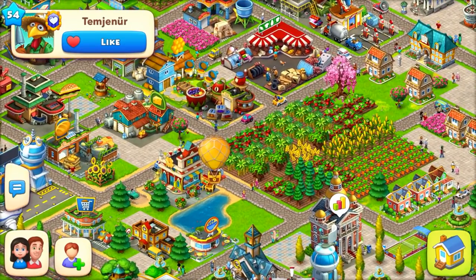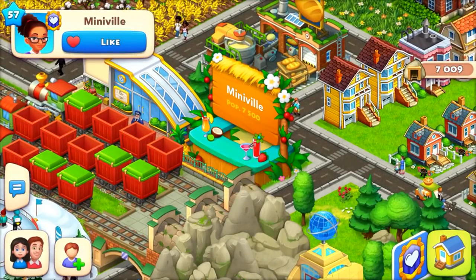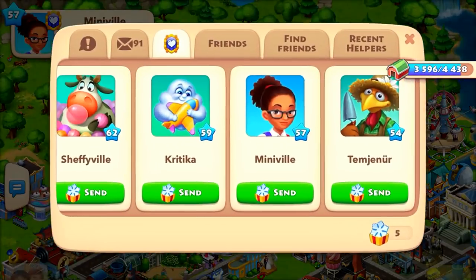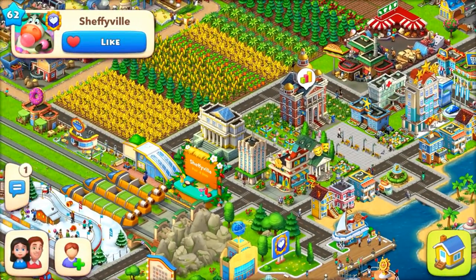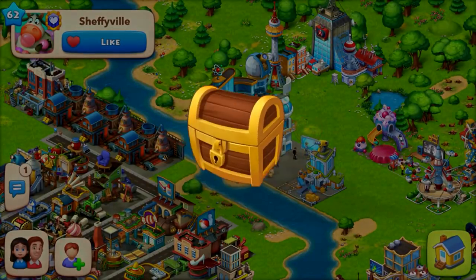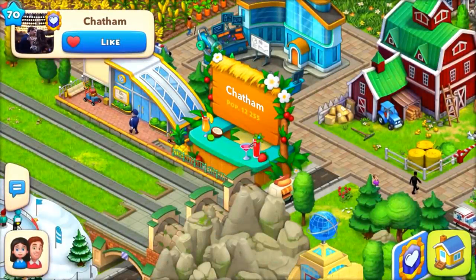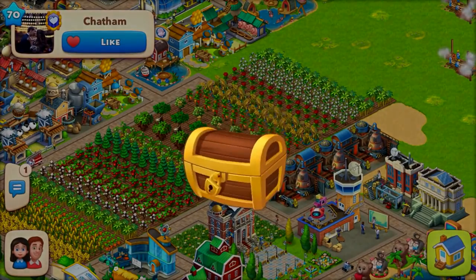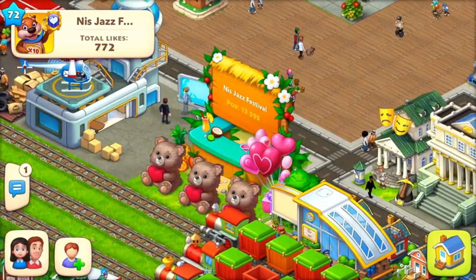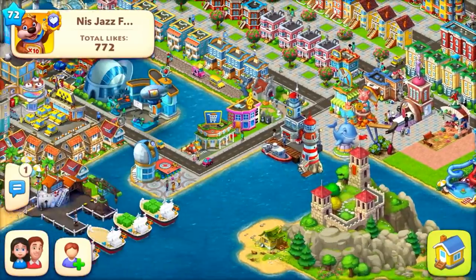You also have a chance of getting coins by opening gold balloons in other players' towns. You need 3 T-cash to open one, but you can get 5000 to 10,000 coins from a gold balloon. You can only open five gold balloons per day, so you need 15 T-cash total. I usually get 5000 to 7000 coins, sometimes 9000 coins.